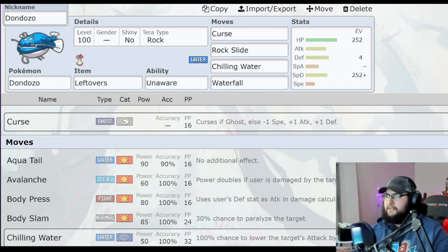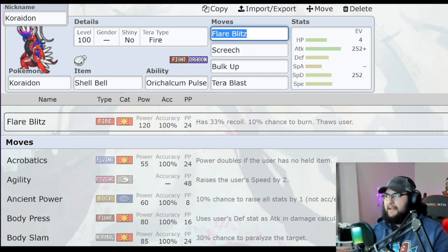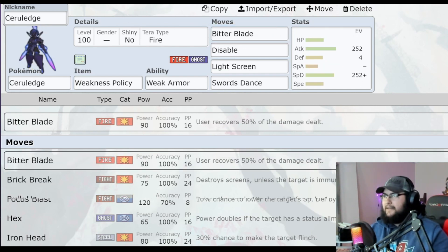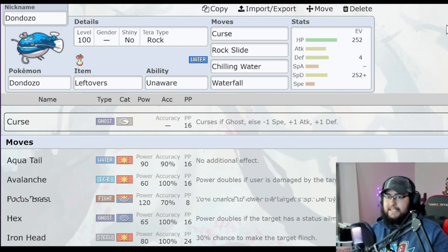I honestly think Ceruledge and Dondozo are going to be the two niche picks that maybe work once or twice. But I think Gholdengo and Koraidon are going to be the two winners of this Terra Raid battle. This is just speculation on my part — maybe when the raid comes out, all of this is invalid and I have to come up with a whole different strategy, but that's the whole thing about speculation. I know I have these four Pokemon that I'm going to be testing out when the raid drops.